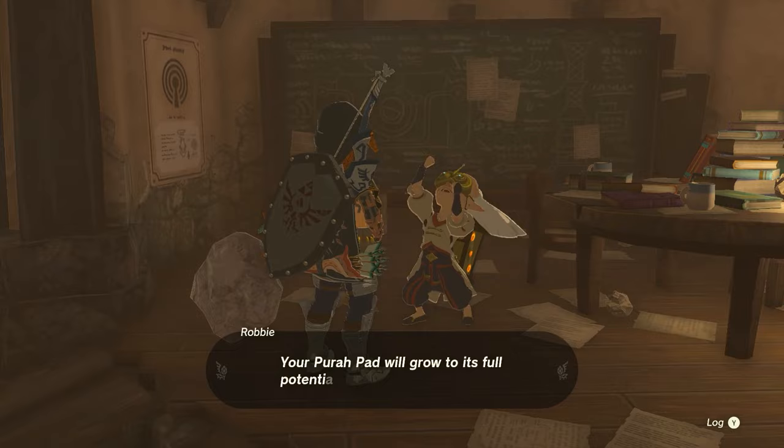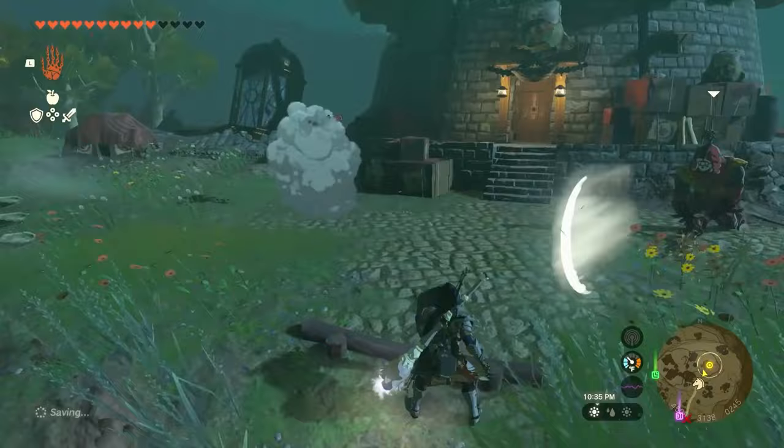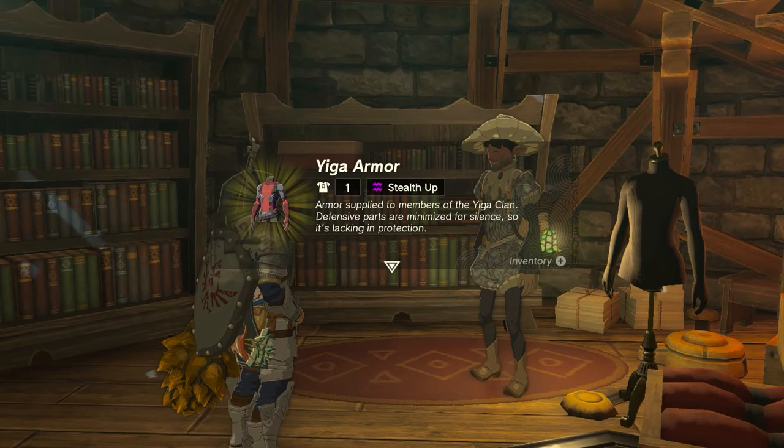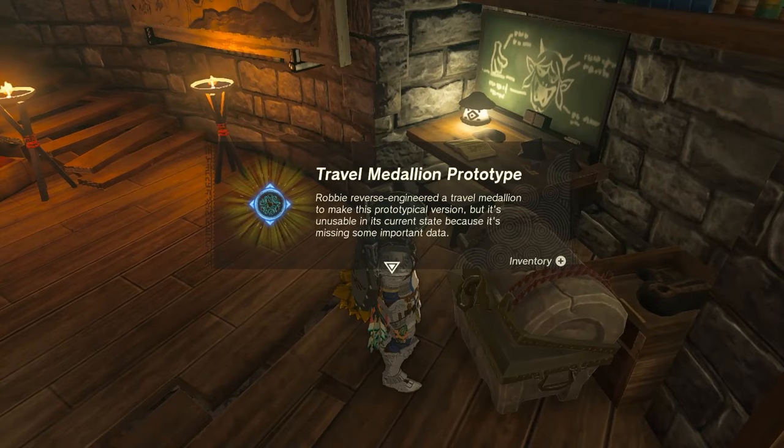Either way, once you've arrived, you'll be ambushed by the Yiga Clan members for the final time. Take them out, and then run in to find the chest armor and the kidnapped tailor. And if you're there for the travel medallion prototype, it can also be found in the chest at the back of the room.